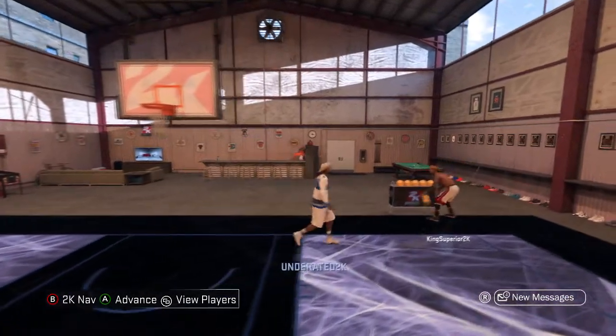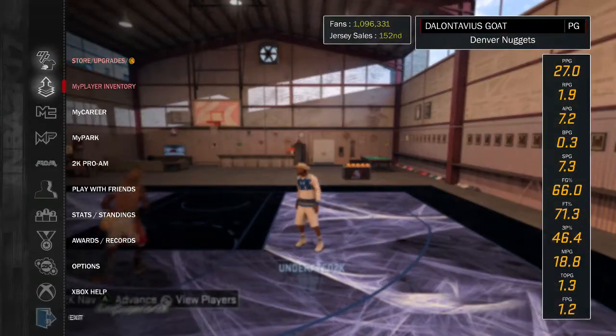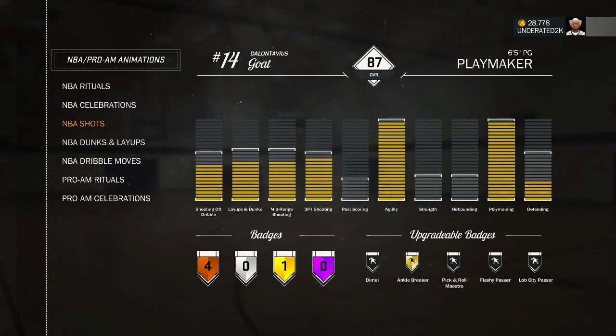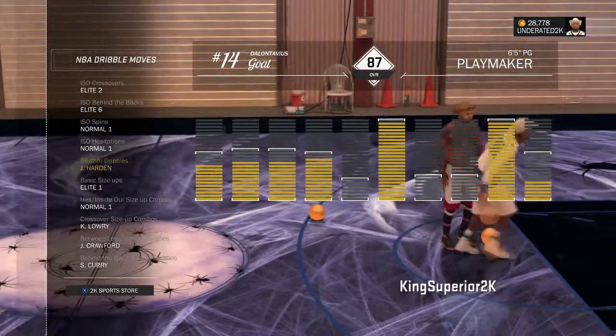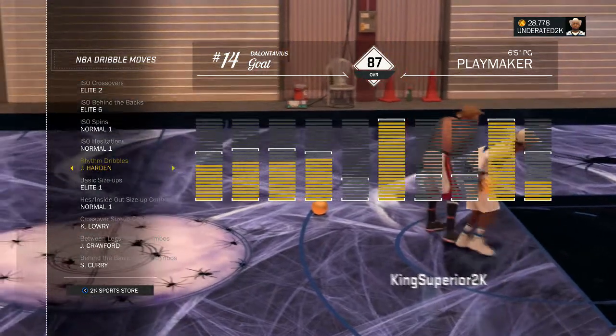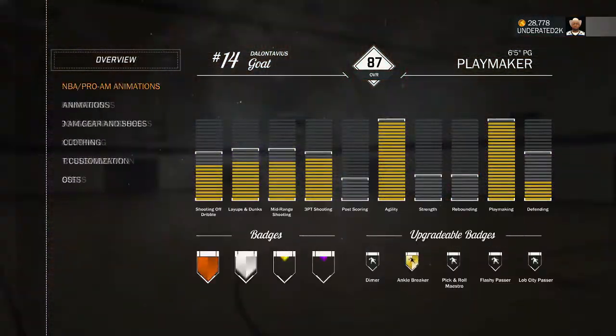What's good YouTube, it's your boy underrated2k aka DeLontavious. I'm back with another video and I'm gonna be showing you guys how to do a cheesy rhythm dribble — it's like a Kyrie Irving type rhythm dribble. It's something he would do in real life, it's called the Sham God. As you can see, King Superior is standing in my way so you can't really tell what it is, but it's like a Sham God type move.